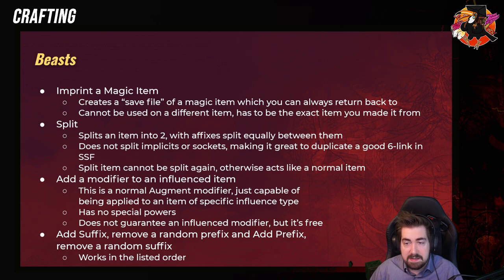Some other notable Bestiary crafts: imprint a magic item, which is basically a save file of a magic item that you can return back to. But it cannot be corrupted — you cannot corrupt it and then save it. It cannot be used on a different item either; it has to be the exact same item you made it from. So you can't imprint a Vilex or a Siege Axe and then be like, 'Okay, this one's good, I'll use this imprint on another one.' It has to be the exact same item ID.